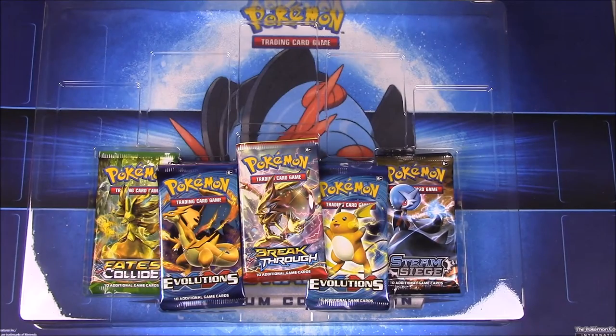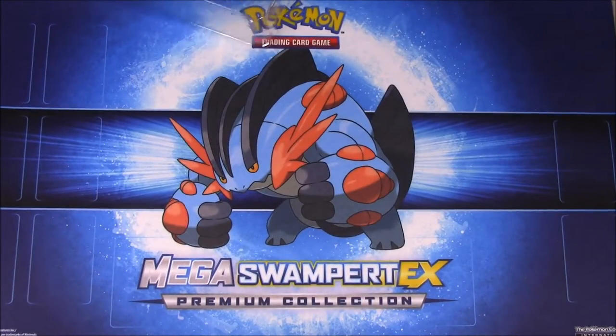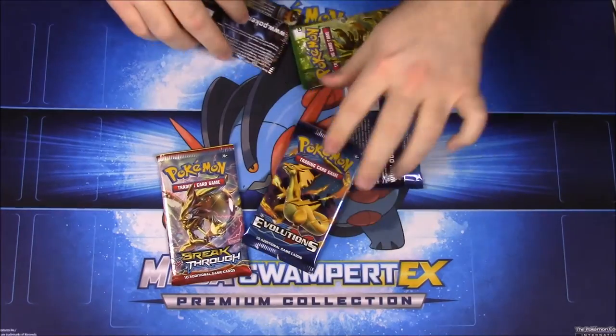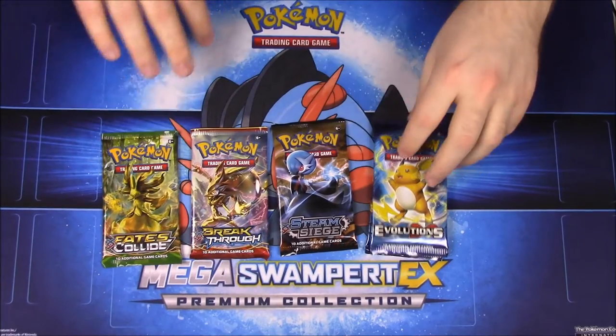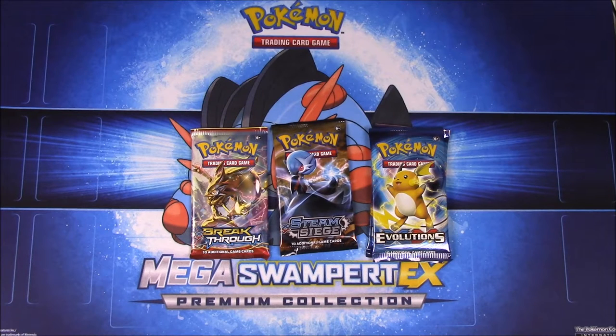Now we'll get our packs out and see what we get. It looks like we have Breakthrough, Evolutions, Evolutions, Steam Siege, and Fates Collide. We'll go ahead and open them in this order, starting with Fates Collide first.